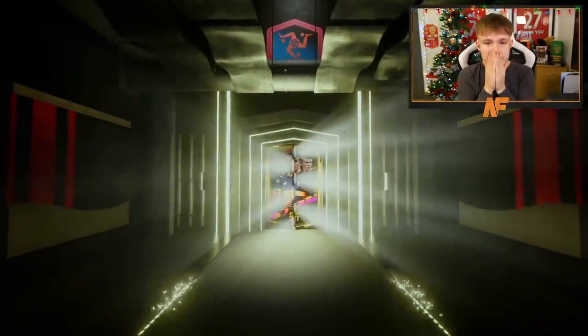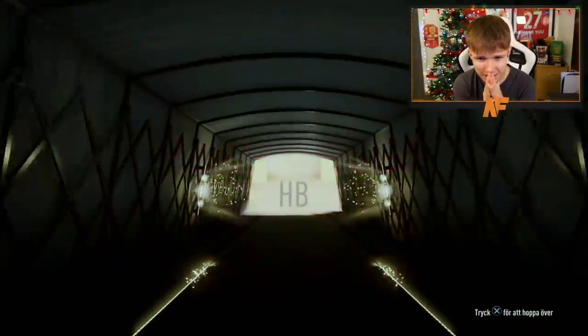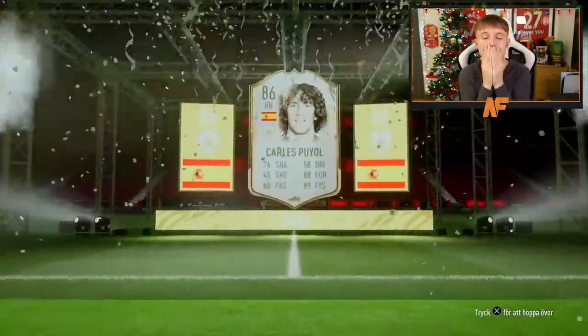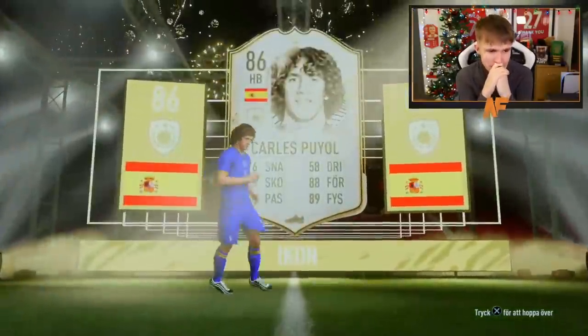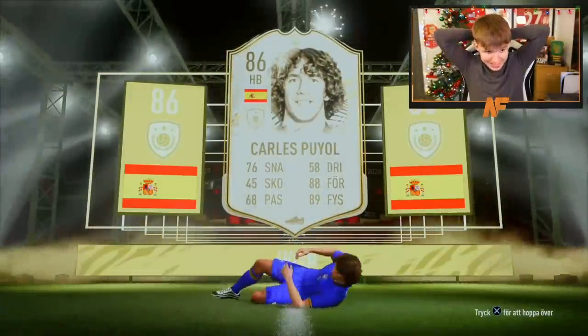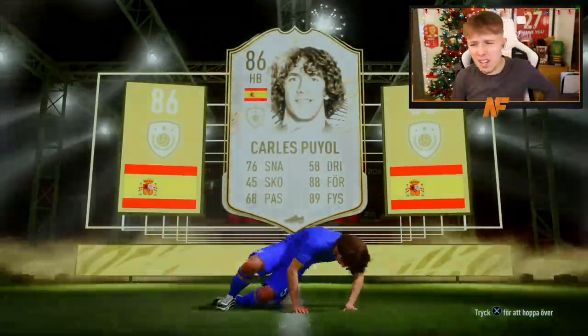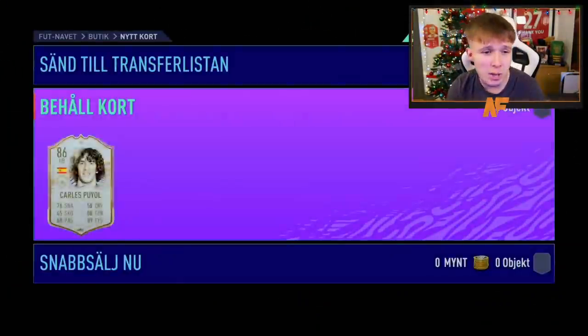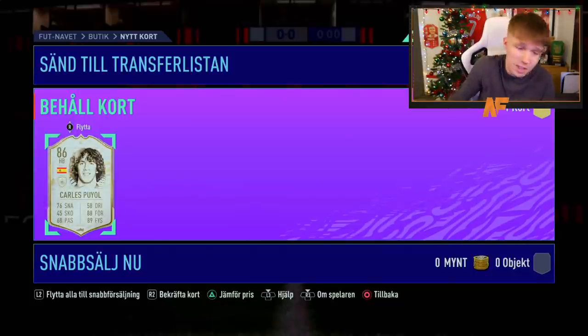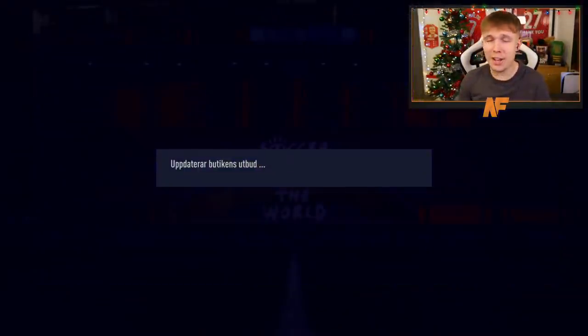Shout out to the boy Emrick. First one we've opened from the swaps - make it a big one. Spanish striker... okay, first base icon pack open from icon swaps. Oh come on - that's how you want to kick the base icon packs off? Carlos Puyol in the first one. Apparently he's fairly decent, but I think that's the right back version which is the only issue. If he's good that's a dub I guess, but hopefully better luck in the next one.